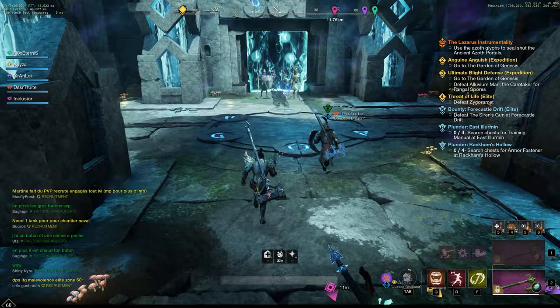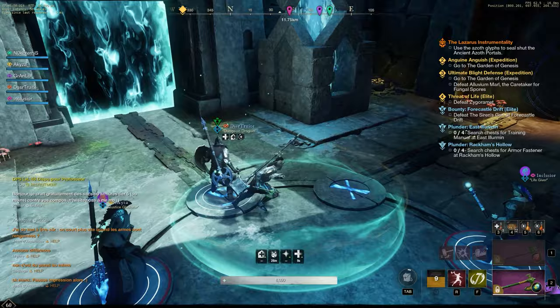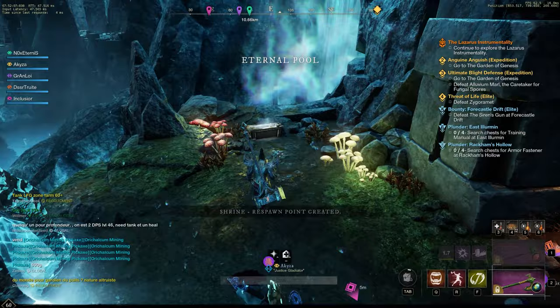Continue onwards until you get to the first puzzle. Here you will have to fight a couple of waves of Ancients, but the main objective is to close the portals. Look above the portals — there are some hieroglyphs. You and your mates have to match the ones on the ground with the ones above the portals by standing on them. You will have to do this multiple times while fighting off Ancients. After closing the portals, a new door opens and you'll fight more Ancients — nothing special, just a standard fight. Continue forward towards the shrine and loot the expedition chest on the right.